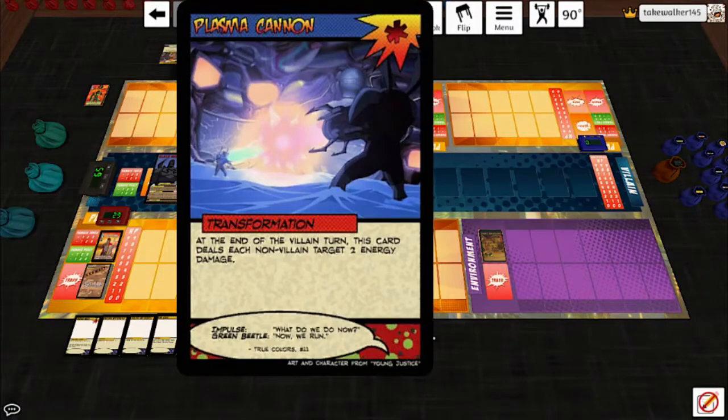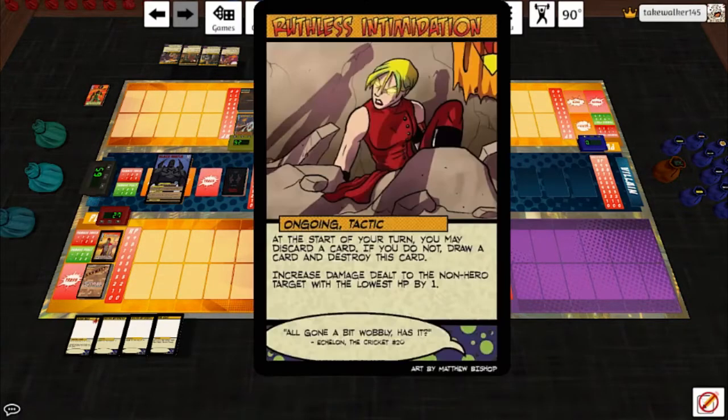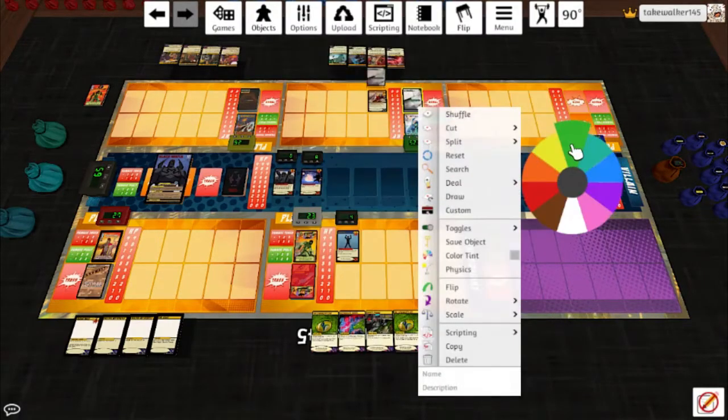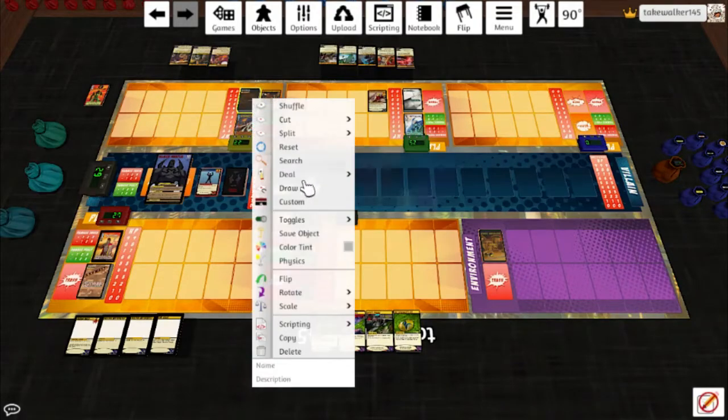Plasma Cannon says at the end of the villain turn this card deals each non-villain target two energy damage. Admittedly that's not better than the Staple Gun - I mean that's a lot more damage - but I would rather have people having powers. I think we'll start with Ruthless Intimidation, increasing damage down to that Heavy Pin by one, and then Aerial Scan, draw a card. Mainstay is going to play School of Hard Knocks: he takes one damage from each non-hero target, then he hits the mole for three. Starting with the pin because it's the lowest.